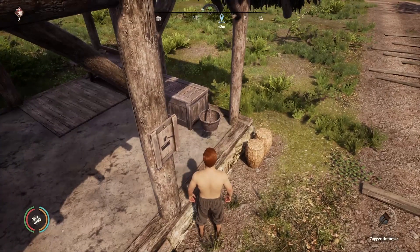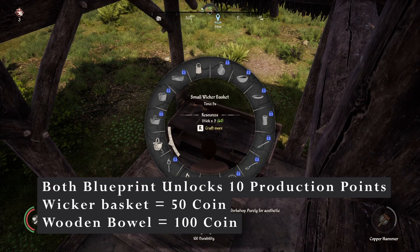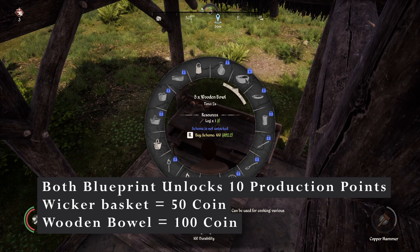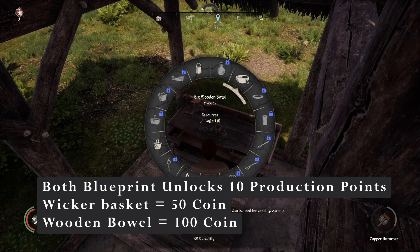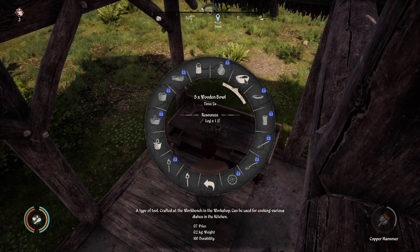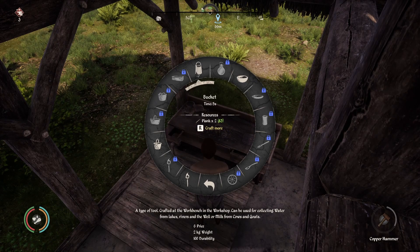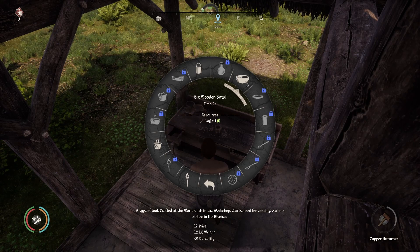Let's put it next to our chest. The small wicker basket costs 50 coins to unlock the blueprint, and the wooden bowl costs 100 — we're going to unlock that now. It requires one log to make. The wooden bowl is going to be the majority of your production, especially at the start of the game, as this bucket is going to be used to produce water and the wooden bowl will later be used in the kitchen to produce meals, but that's for another time.